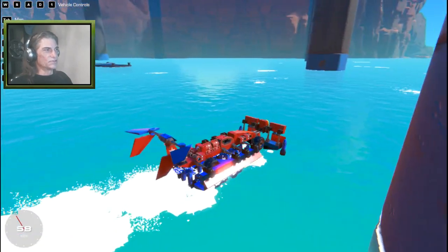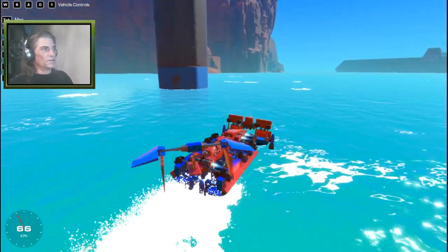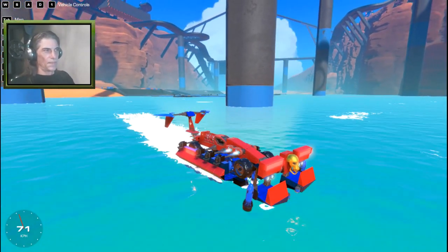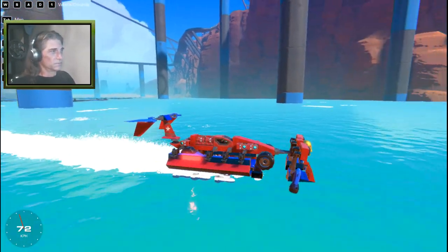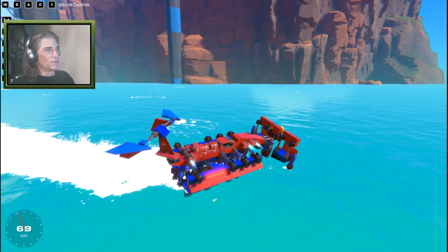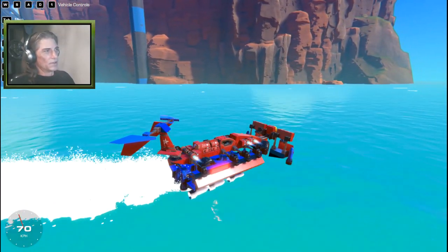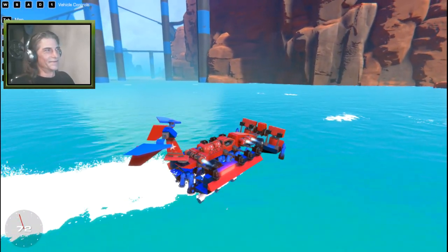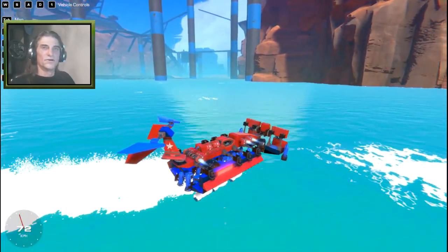They automatically kick in all those engines as soon as I hit number one and transform. So all I've got to do is steer. It's kind of like a hovercraft, but like a boat at the same time. So that is the blue car red boat. I'll be uploading that to the shop just in case any of you want to download it and crash it into something. Let's take a look at our next build.